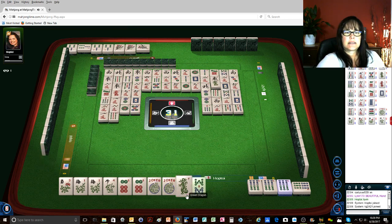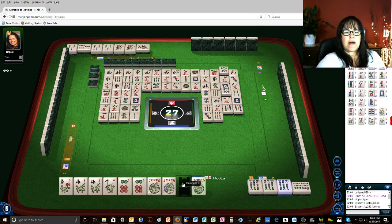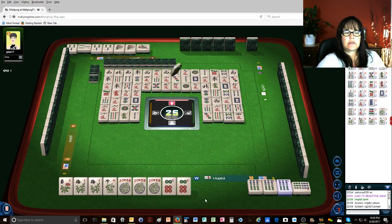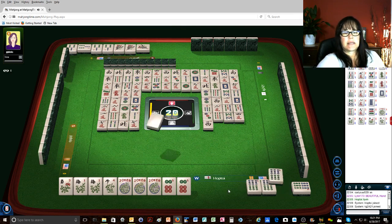Nine bamboos, green dragon. Two bamboos — okay, one away. Three dots. Nine bamboos, pretty tile. Eight bamboos — we're ready on a six dot or a flower. Four characters — we'll just put these over here. Seven characters, four bamboos — oh shoot. North wind, at least it was a safe tile. Seven characters. Oh my goodness, where are the flowers? Besides in my hand — six bamboos, oh bummer.